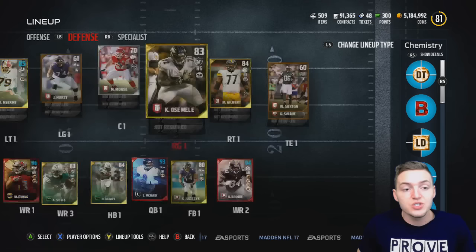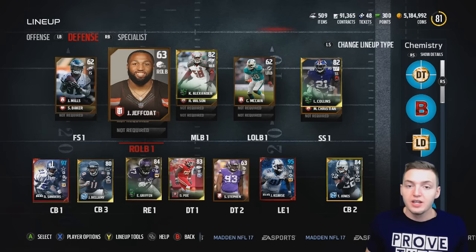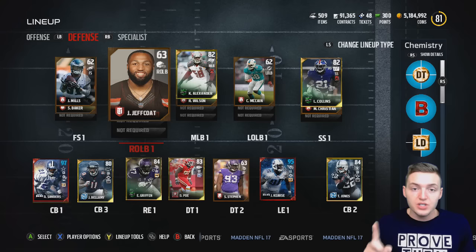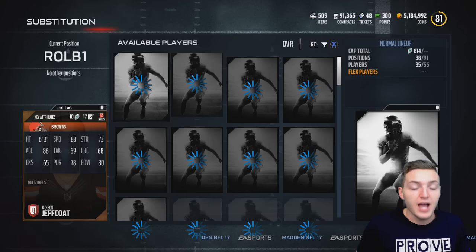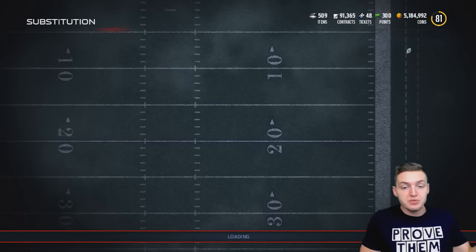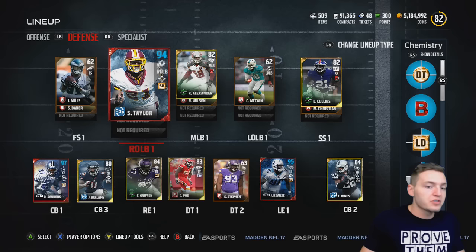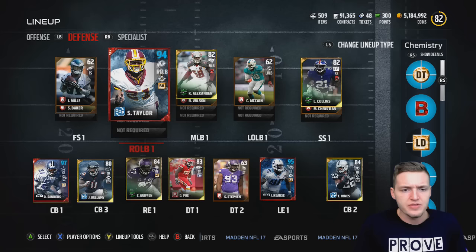That leaves nine upgrades for the defensive side. At right outside linebacker, we're using six upgrades — going from bronze to silver, silver to gold, gold to elite under 50k, over 50k, over 100k, and to an elite over 200,000 coins. That brings us to out-of-position Sean Taylor. His card is incredible with 92 speed — possibly the fastest linebacker in the game — and he boosts Deion Sanders' chemistry, bringing him up to 94 overall.